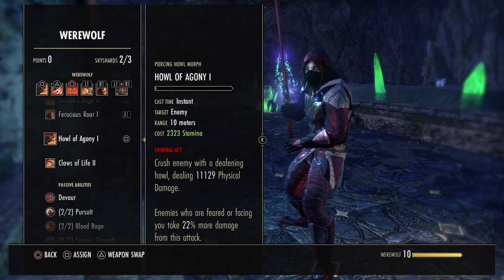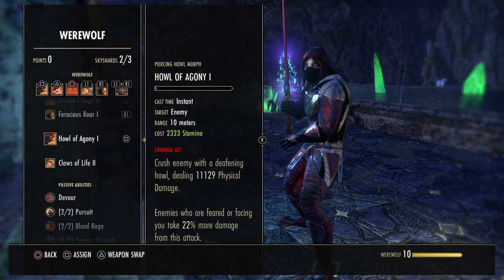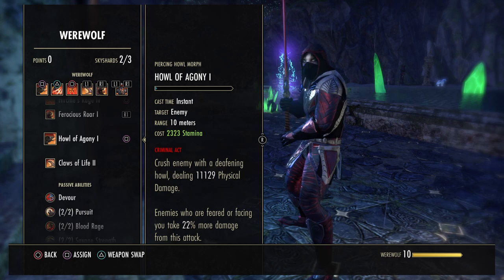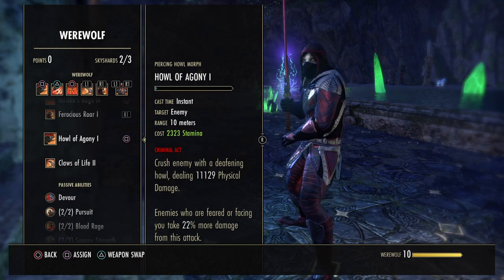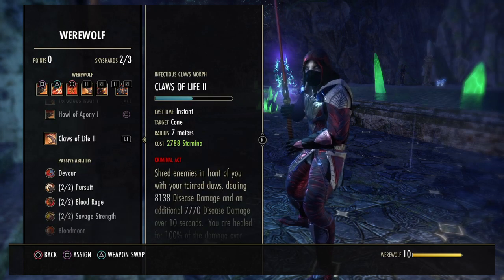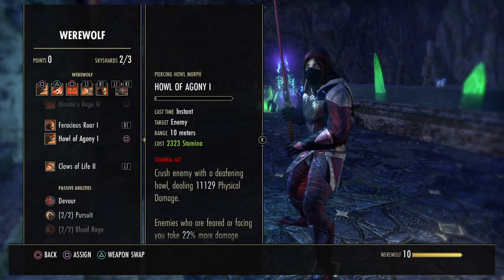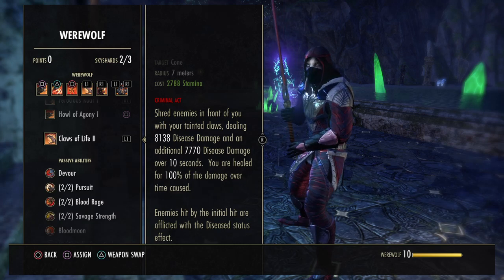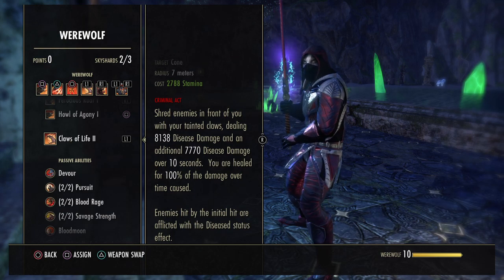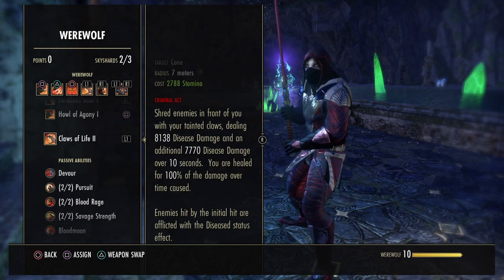Then we've got Howl of Agony — pretty much your spammable in Werewolf form. Crush an enemy with Deafening Howl, dealing 11k physical damage. Enemies who are feared or facing you take 22% more damage from that attack. And then we've got Claws of Life — a damage over time ability that also heals you, another nice heal added to Hircine's Rage. Claws of Life shreds enemies in front of you with Tainted Claws, dealing disease damage and additional disease damage over 10 seconds. Plus, you are healed for 100% of the damage cost. Very nice for survival and it's a nice DoT you can put on the enemy.